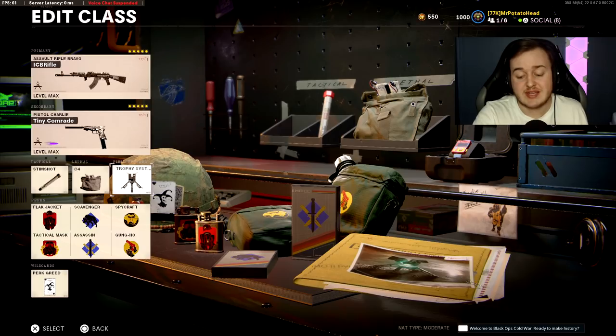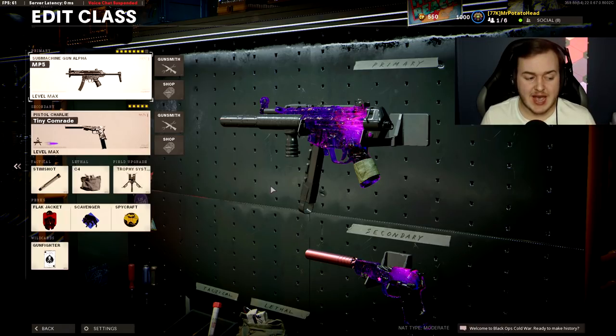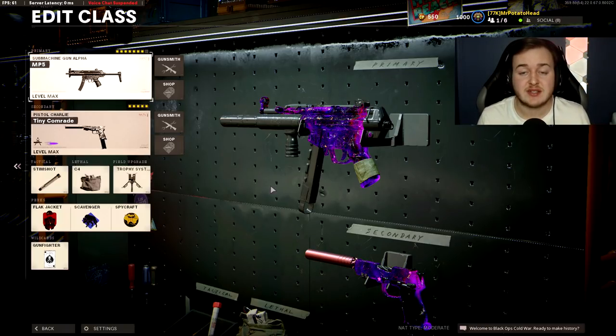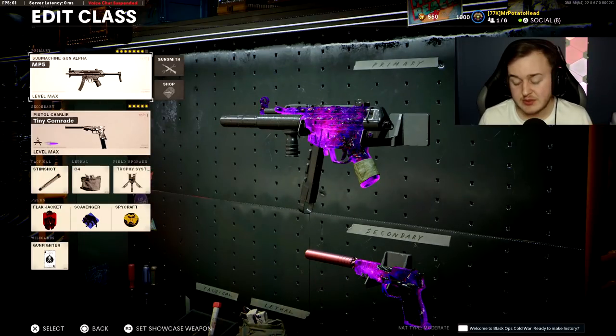Same secondary: dual pistols with Stim Shot, C4, and Trophy System. Now into our fourth class setup — the MP5, which is a really good gun. A lot of people ask for this class setup. In my streams, the MP5 and the AK-74U are my most-requested class setups. We have the MP5 running the Gunfighter wildcard.